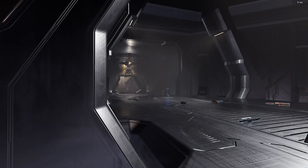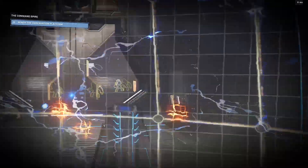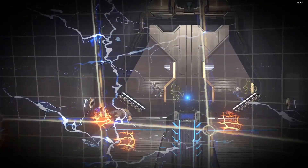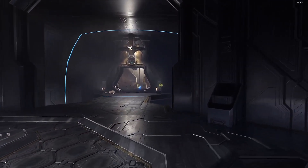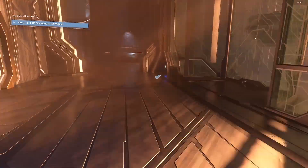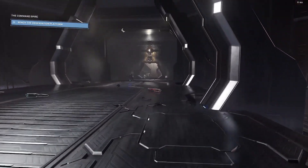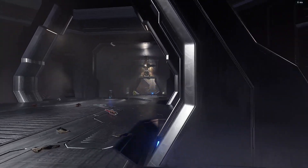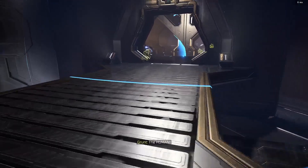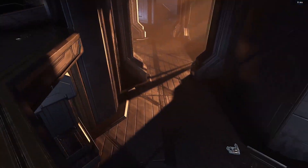Behind here there are going to be two jackal majors — maybe one — and four to five grunts. I want to note that arrangement, numbers, and type of enemies may vary from playthrough to playthrough. For example, in one playthrough I may note four grunts, then come back and there are five grunts. I also had two jackal majors noted, but this time there was one. So arrangements, types, and numbers can all vary from time to time throughout this whole mission.